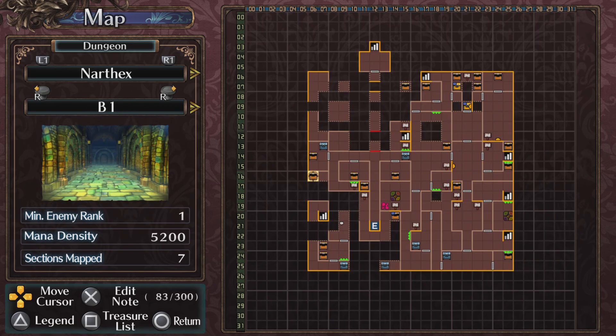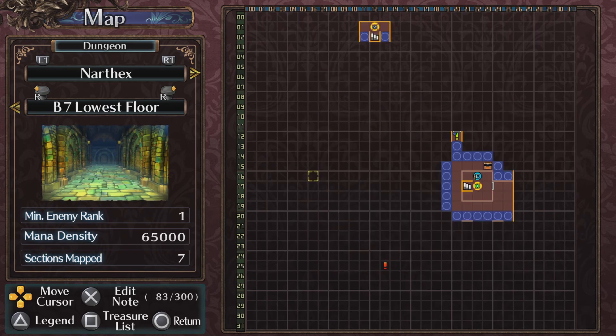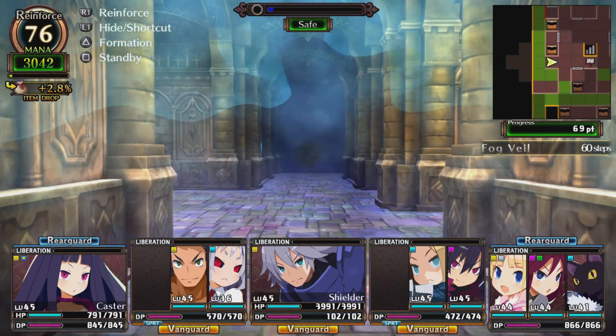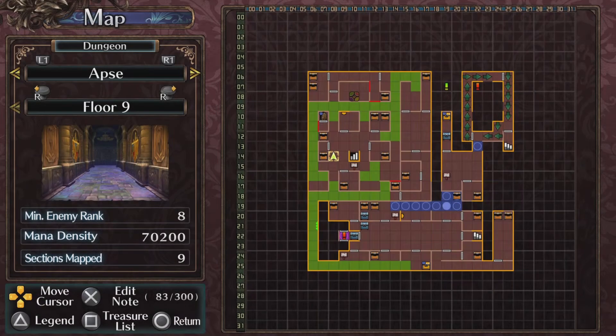The deepest floor was B7, and B7 has a lot of things — especially this area. I need to come back for the swimming ability. I think that's everything here for floor 9. Let's go to floor 10. Is that the deepest floor? Let's check.